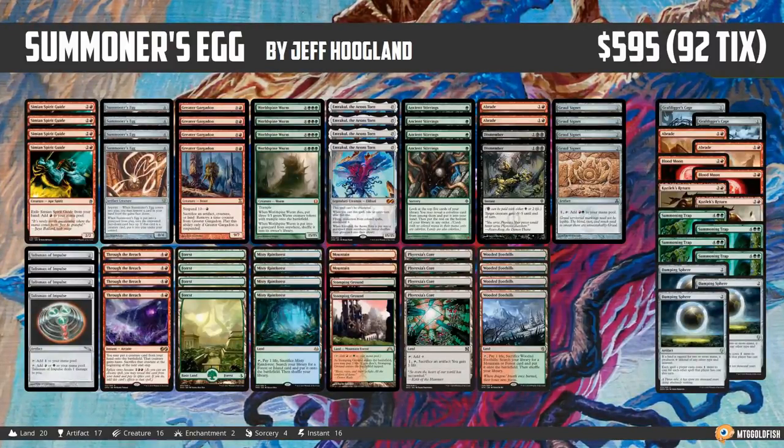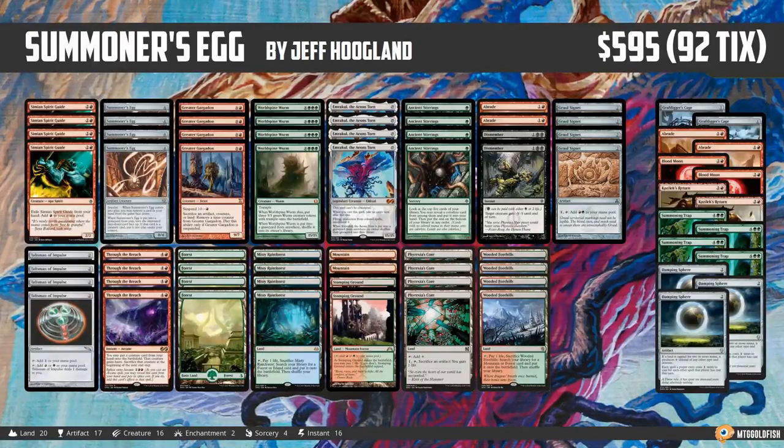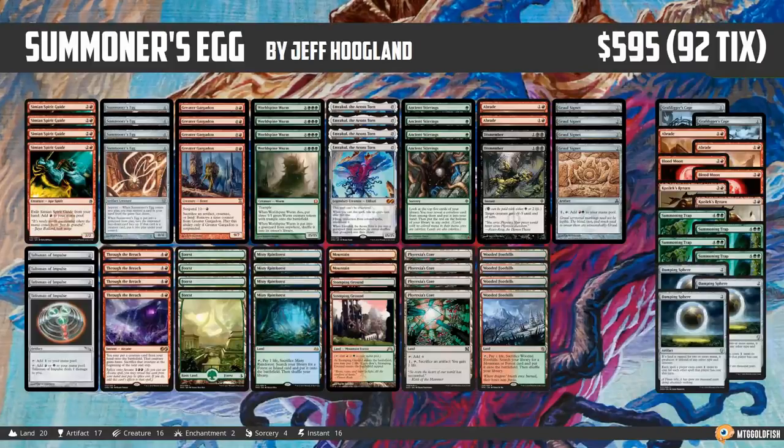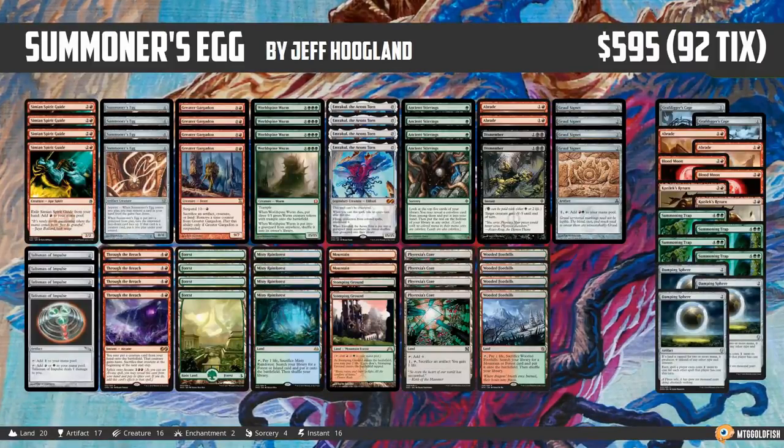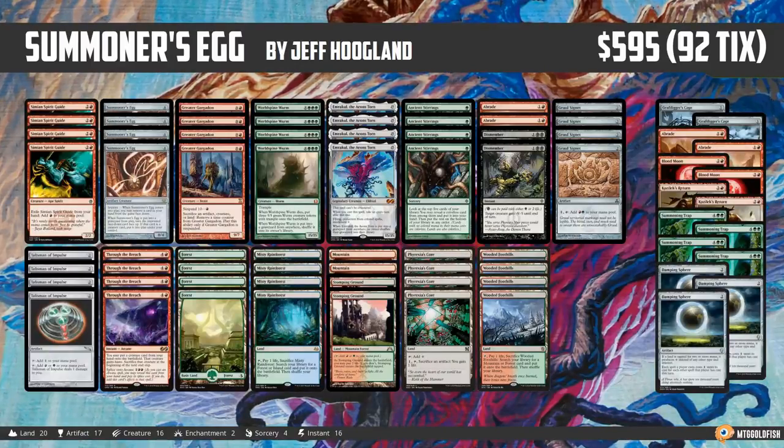As you've probably learned over past decks, one of the most powerful things you can do in Modern is cheat Emrakul the Aeons Torn into play. But today's deck is looking to do that in, let's say, a less traditional way. This is Summoner's Egg.